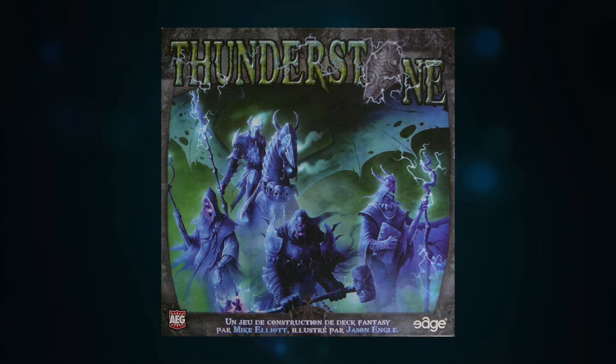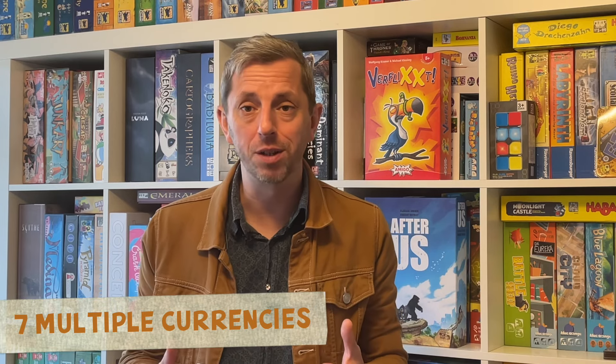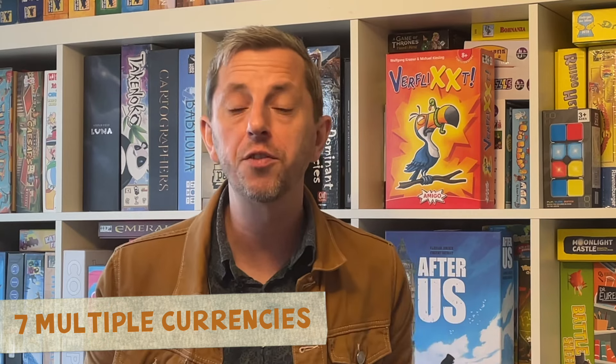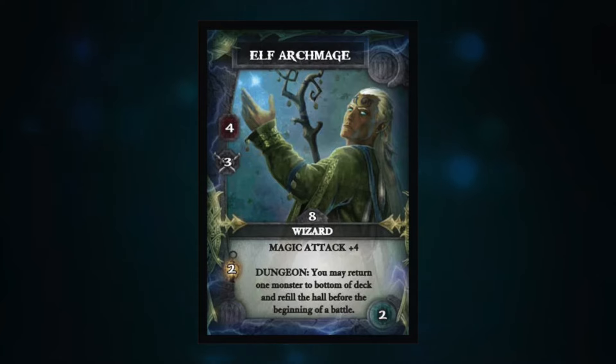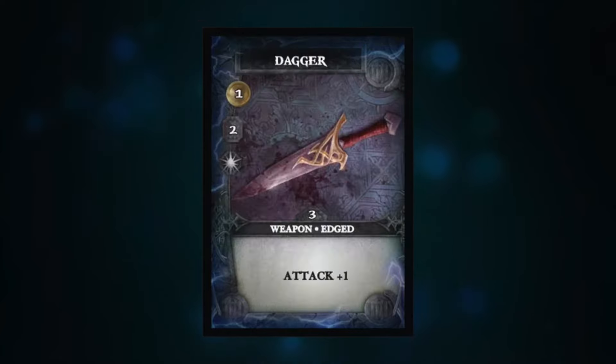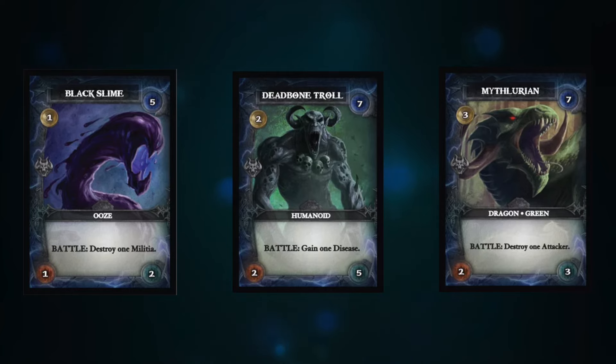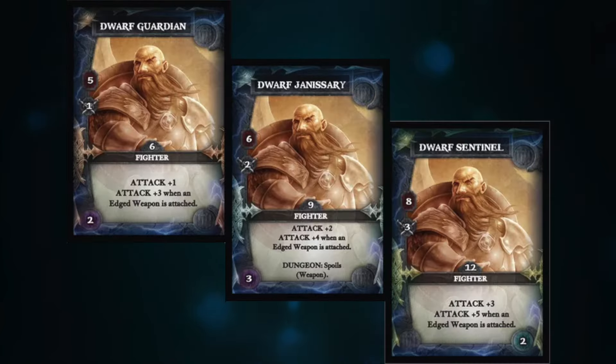Thunderstone was one of the first deck builders to really open this up, introducing multiple currencies. Like Dominion, Thunderstone uses coins which can be spent to buy new cards from a static market, but it adds attacks which accumulate, allowing you to defeat monsters in a dungeon. Each character can supplement their attacks using a weapon, but there's a third currency, Strength, which might allow you to utilise the weapon or might stand in your way. A fourth currency, Light, dictates how far you can venture into the dungeon – the row of monster cards. And a fifth currency, Experience, is gained by defeating monsters, allowing you to upgrade your character cards.